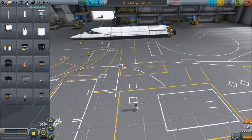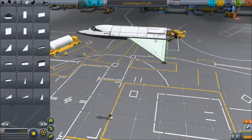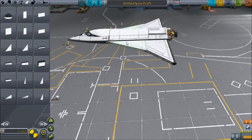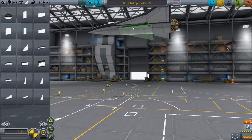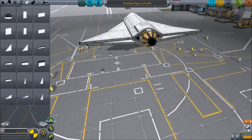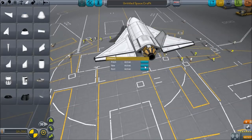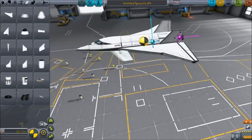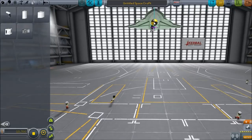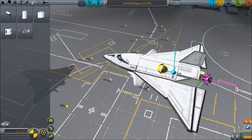So next we're going to need wings. Wings are simple. There's some new ones, and we're going to have two of those. We'll put them on like so. We're going to leave the fuel like that.